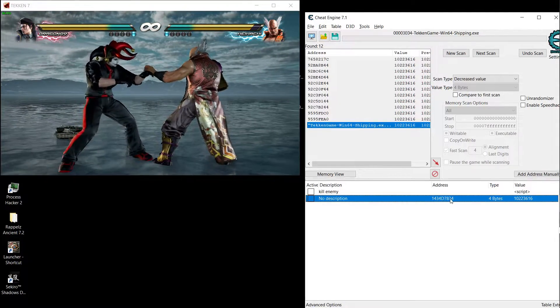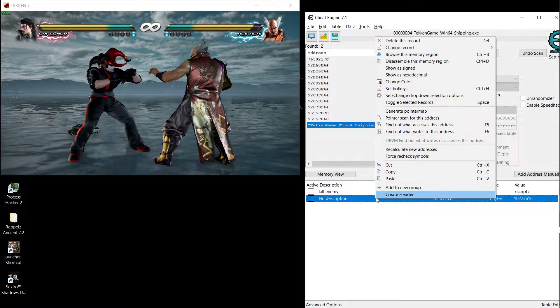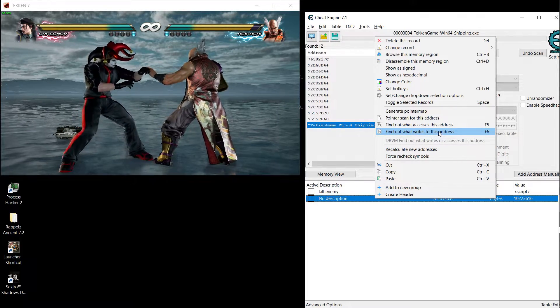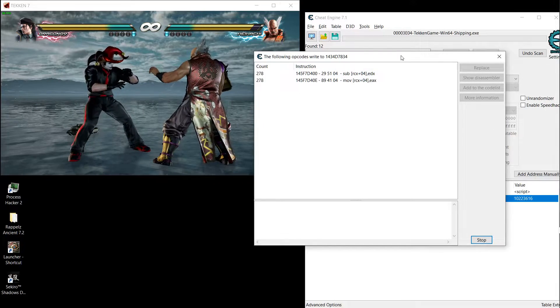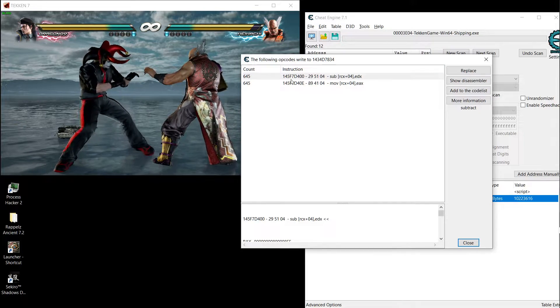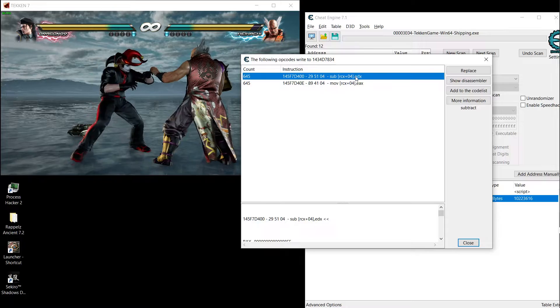So it's gonna be really easy to write this script. Go to 'find out what writes to this address' to see what instruction is changing our health. You'll see these two instructions — they are constantly running 600 times in a few seconds.